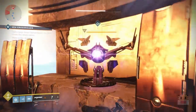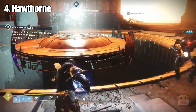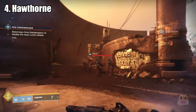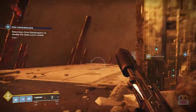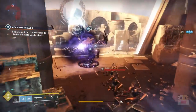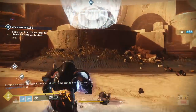Coming in at number 4 in the top 5 DPS weapons is going to be the legendary shotgun, the Hawthorne's Field Forge. This is the fast fire rate shotgun you can get from Hawthorne and her legendary engrams, her clan XP engrams, as well as from New Monarchy — I believe they have it in their pool of weapons. So when the next faction rally comes out, go to New Monarchy. They have the best shaders anyway — do their quest, get a lot of engrams, and you should be able to get the Hawthorne's Field Forge shotgun pretty quickly.